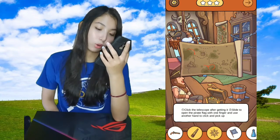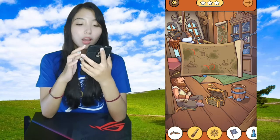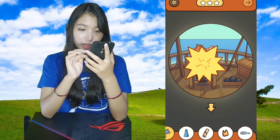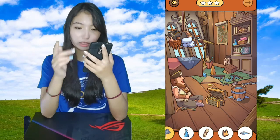Click the telescope after getting it. Slide to open the pirate flag with one finger and use another hand to— Okay, I was in the right. Now he is angry. Oh no. That's good actually.